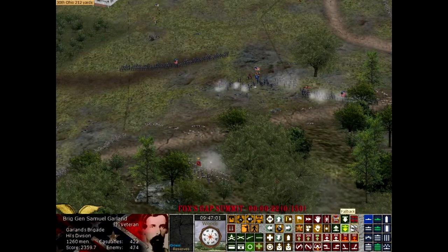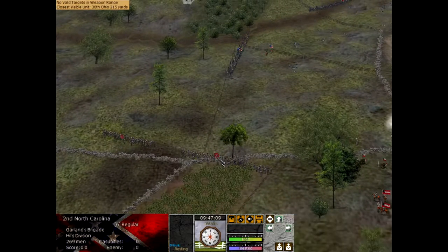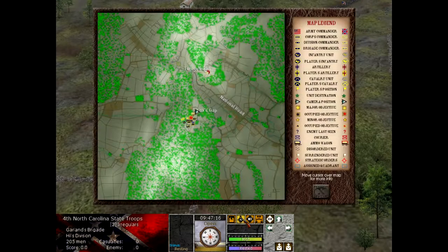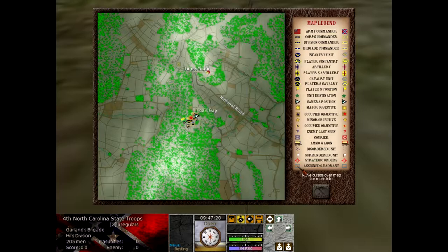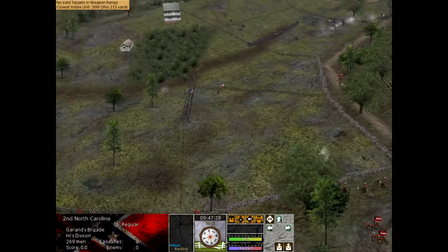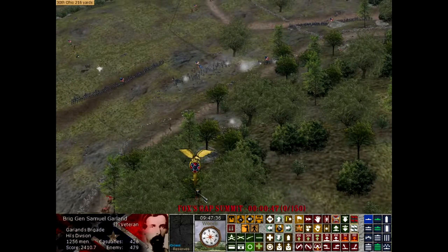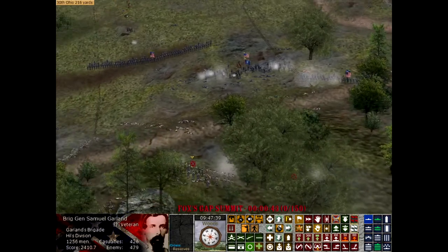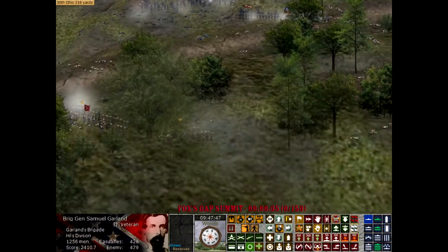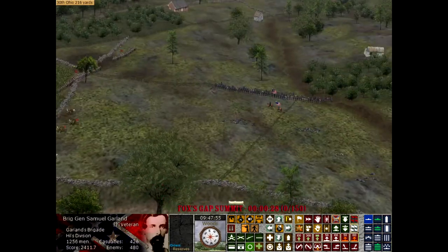We're at 2,300 score now. As long as we hold the objective, we're going to win this fight — that's all that is required. I'm still clicking, really trying to get those regiments to move, but it just doesn't work. Everyone on that other side is just taking a breather, waiting to see who's going to commit first. But it's the center right now that's attacking, and we're doing pretty well. We're just going to keep repulsing their piecemeal attacks.